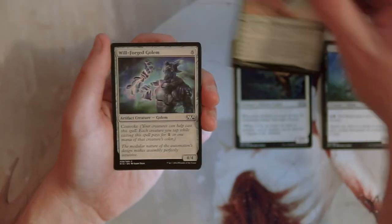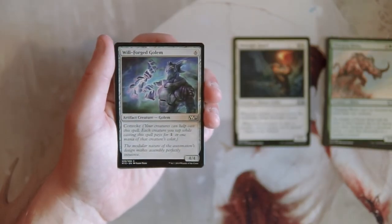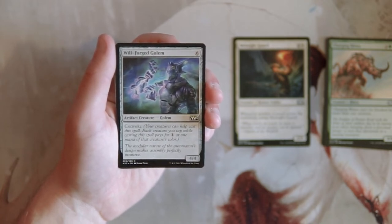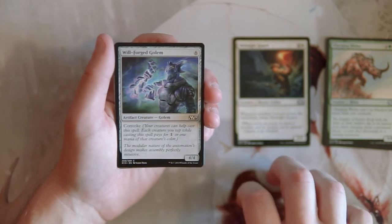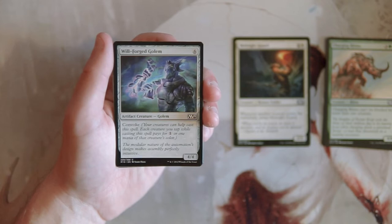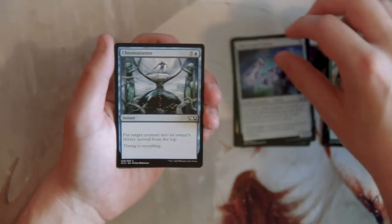Willforged Golem is a 4/4 for six of any color with convoke, so your creatures can help cast it. Each creature you tap while casting pays for one generic mana or one mana of that creature's color. I actually really like this card — it's flexible and can slot into any deck. It works well with something like Midnight Guard, since you tap Midnight Guard to help convoke it out, and then when the Golem enters play, Midnight Guard untaps. Nice synergy there. I'm not sure which I'd rather have — probably Midnight Guard — but I'll keep both for now.